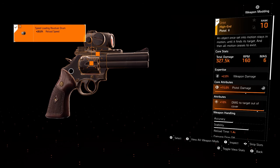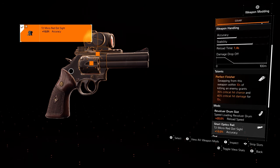Moving on to our sidearm, of course we have the Orbit pistol: 20% reload speed on the drum and 10% accuracy on the sight. The talent is the Perfect Finisher: swapping from this weapon within 10 seconds of killing an enemy grants 35% critical hit chance and 40% critical hit damage for 15 seconds.